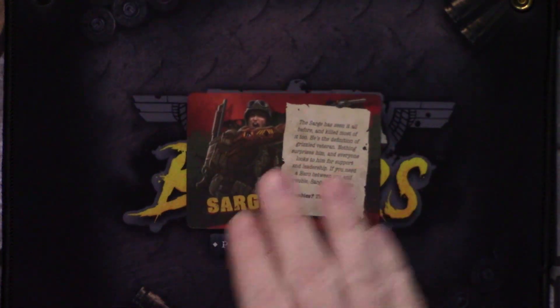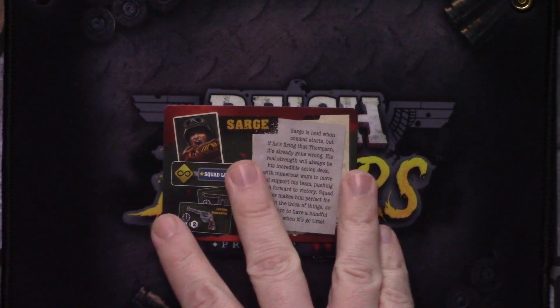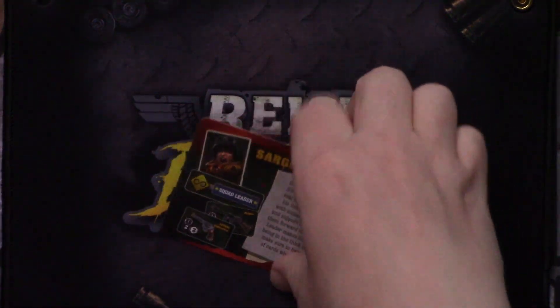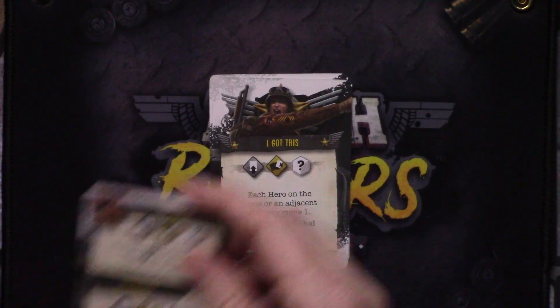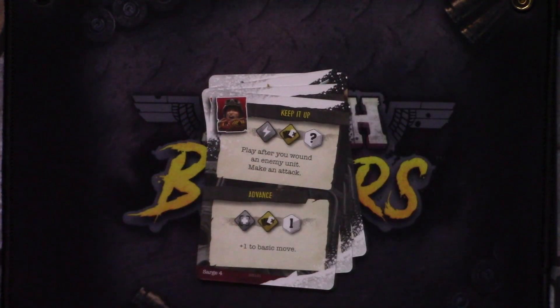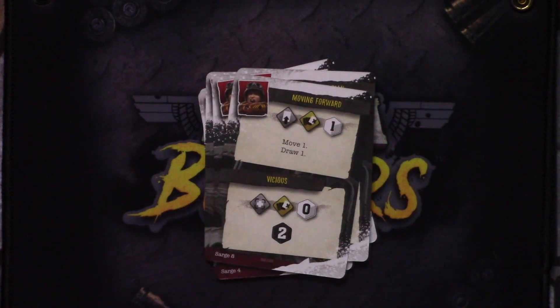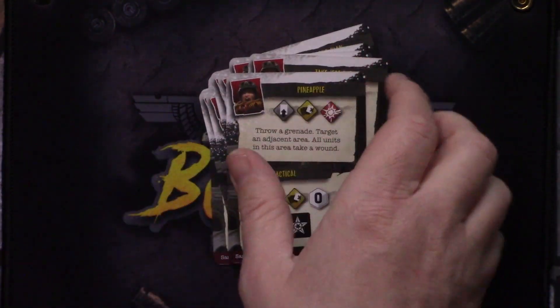Next up, we have Sarge. Again, backstory, starting skill, and starting items. His signature cards are Bullet Magnet and I Got This, along with a whole bunch of skill cards. Looking good — pretty awesome.